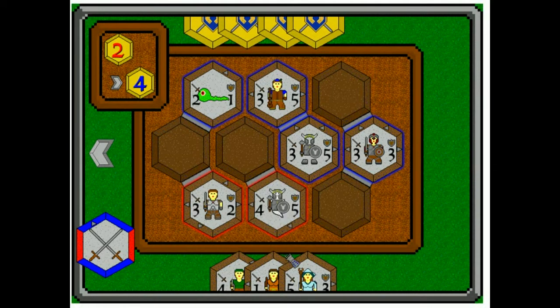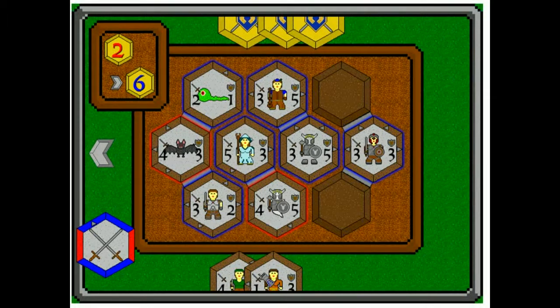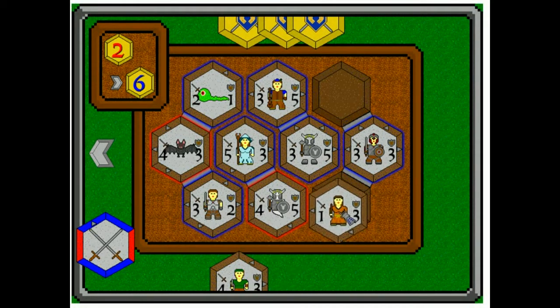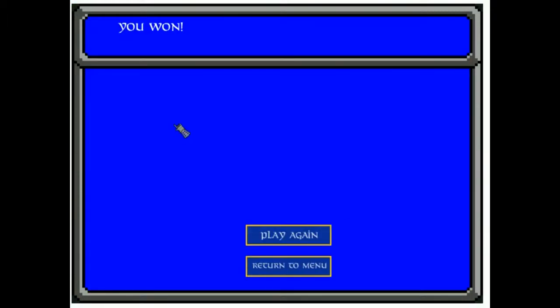I'm going to finish this up — dropping here. This makes things interesting because I can't attack this token since neither one attacks in that direction. I play here to win and there we go. I won.